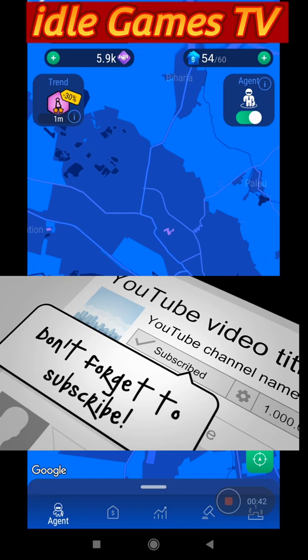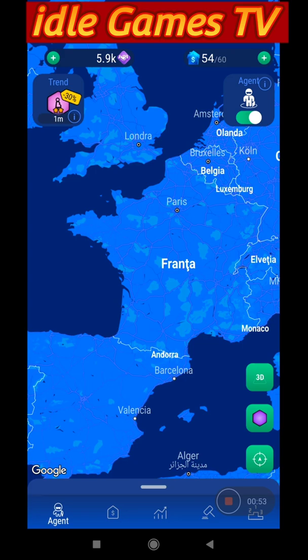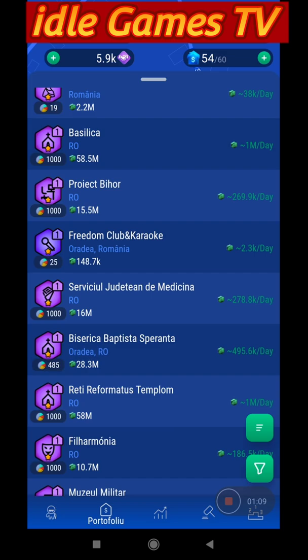Let me show you a bit. You can go to different countries like France, Paris even. As you can see the whole world is mapped and you can buy different kinds of properties. Right now I am in Romania — I did some shopping and I have quite a big portfolio.